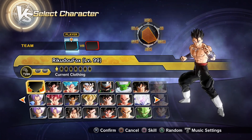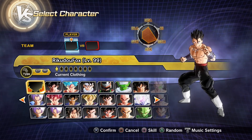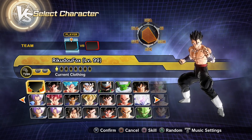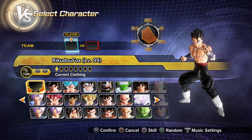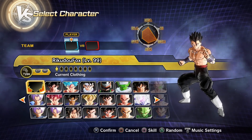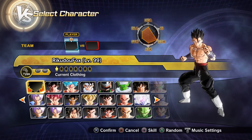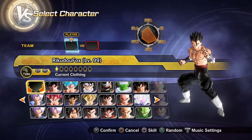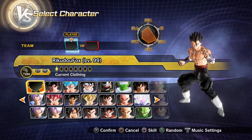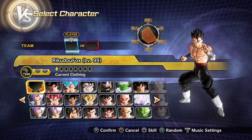Welcome back to another Xenoverse 2 video. We are currently on version 1.30, which means there's been some improvements and adjustments — maybe some buffs and nerfs. They didn't drop a patch list this time, so it's probably a small update. A massive shout out to Reach Out, who looked inside the Xenoverse 2 files to see what they've actually changed. All the information is linked in the description.